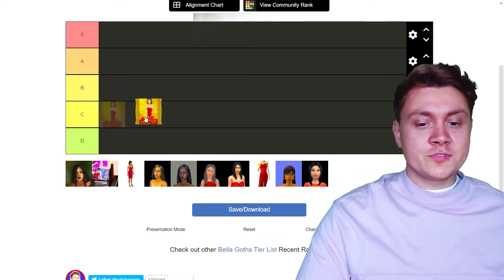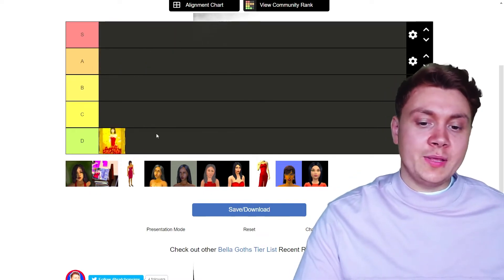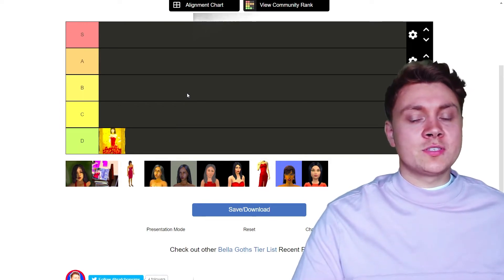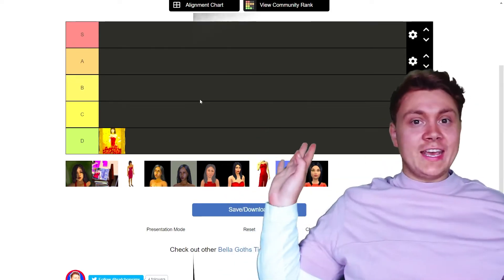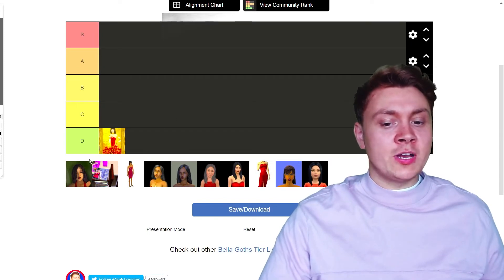So first we are going to start with the Sims 3 store portrait Bella Goth, and she is going straight into D because she was stuck behind a paywall. In the Sims 3 era there was a Sims 3 store where you could buy individual objects but they'd be horrendously expensive. I am just not about the capitalism, so that is why she is in D.